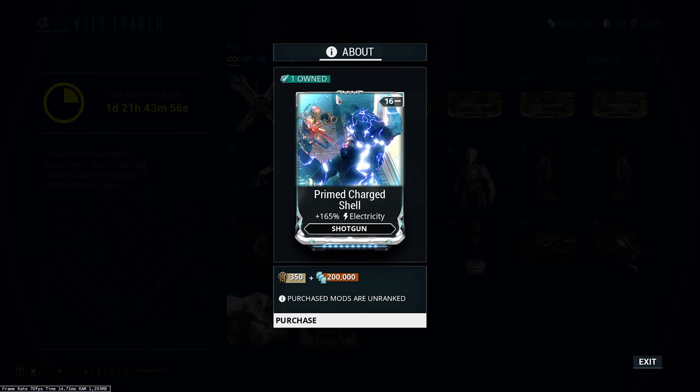Now we're going to move on to the mods. Prime Charge Shell for the shotgun — huzzah! This is going to fuse fantastically into radiation and corrosive builds — it's just going to be such a good mod. I absolutely recommend picking this up. It's not even that expensive: 350 ducats, 200,000 credits for a prime mod isn't too bad, although you've got to account for the fact that you need about 43,000-44,000 endo and around two and a half million credits to max it. If you're running a corrosive build, this is going to strip armor and kill heavily armored targets ridiculously quickly.